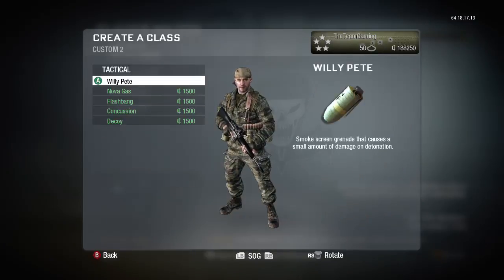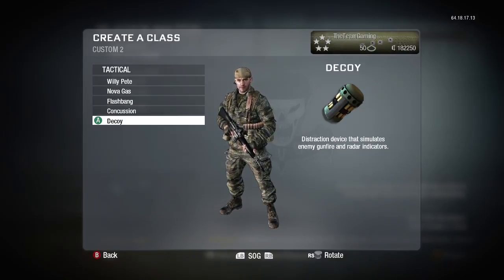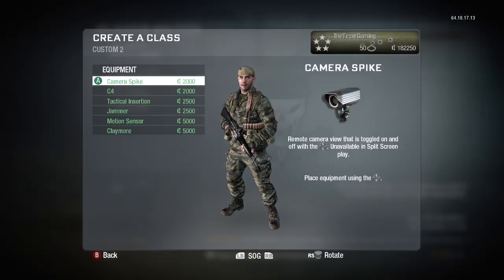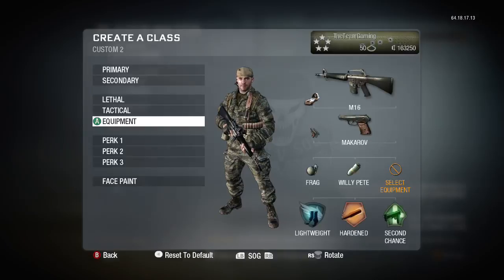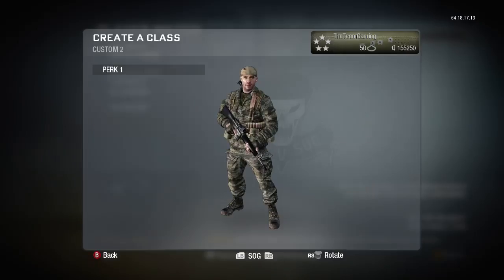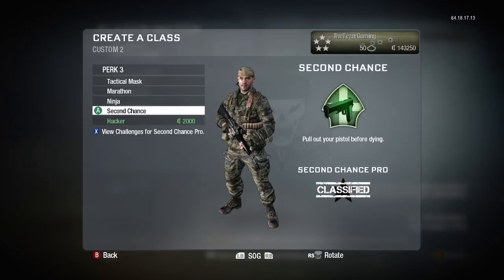We have our tacticals — nova gas, flashbang, concussion, and decoy. Dragon likes to use decoy on me all the time — it fires a bunch of gunshots in random places so you don't know where the person is. Then we have our equipment — there's a camera spike which lets you know where people are. I'm gonna buy all the equipment because it's very helpful. The perks definitely have to be bought, so we're gonna buy all the perks we need for future things.